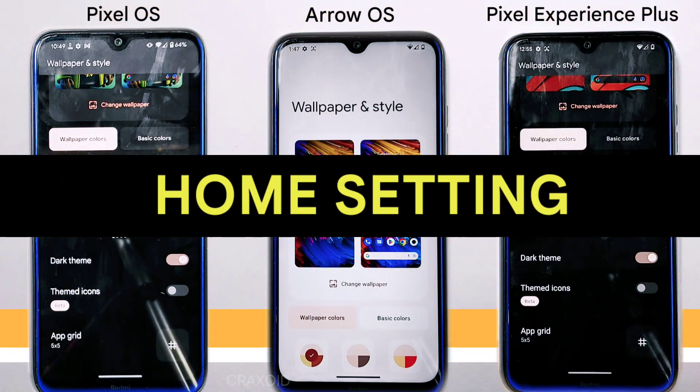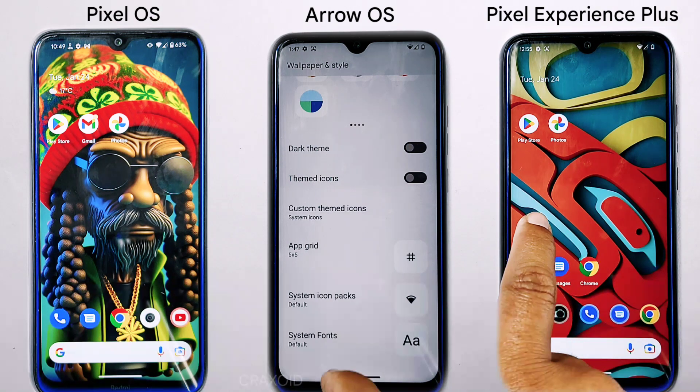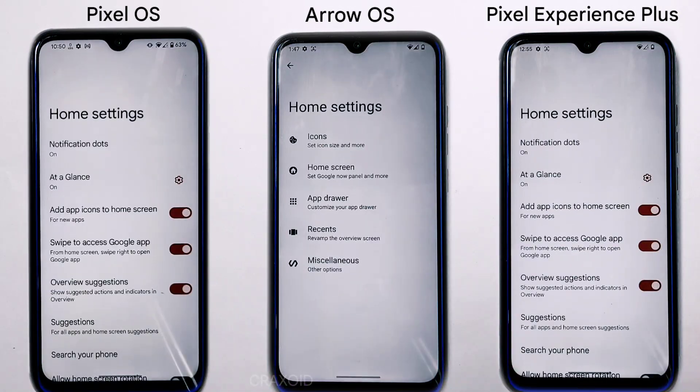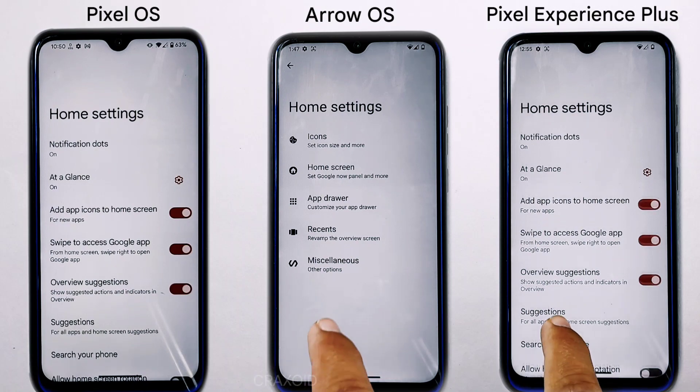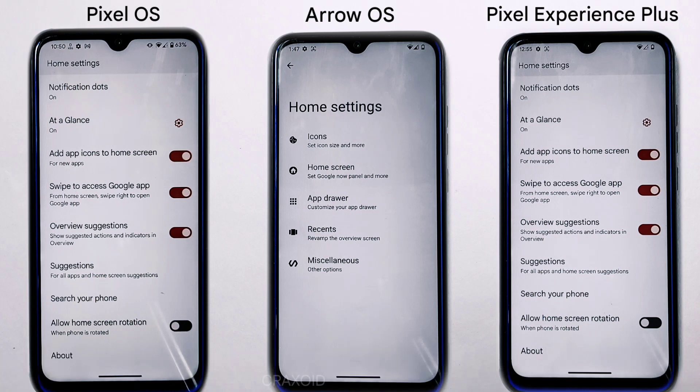In the home settings, Pixel Experience Plus and Pixel OS have a similar layout with 10 options, including grid size and app suggestions. Arrow OS has a slightly different layout with only four options, covering icons, home screens, app drawer, and recents.